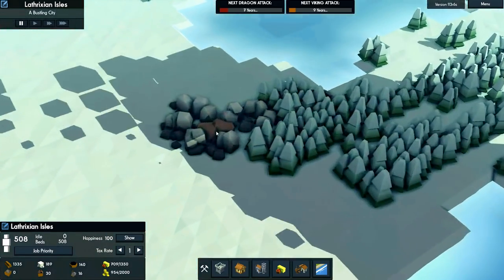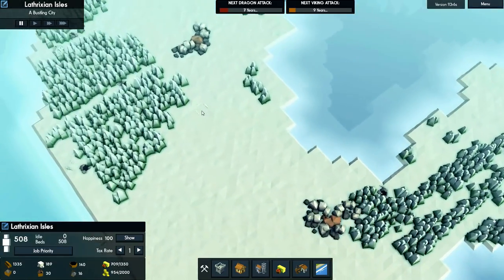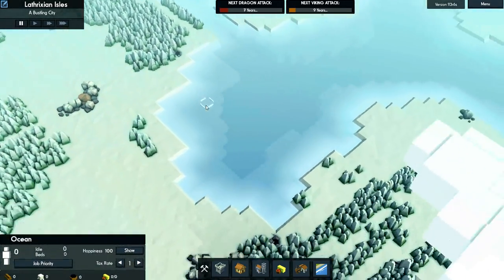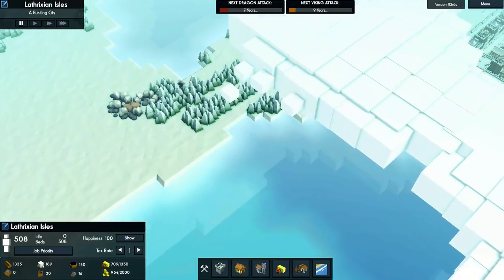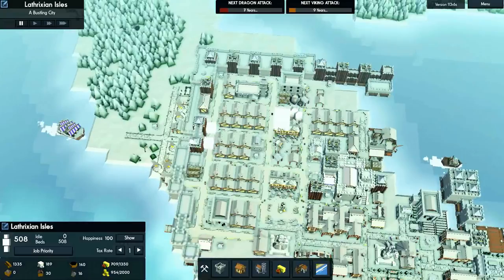So we have two cities. And apparently we have iron over here. I was a bit confused because I thought I didn't have iron available, but no, I've always had iron — I just didn't have stone on this main island except for this one little mine over here.